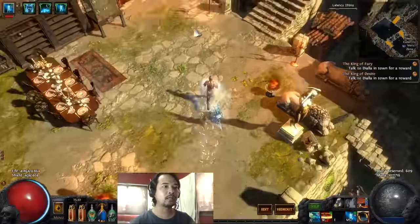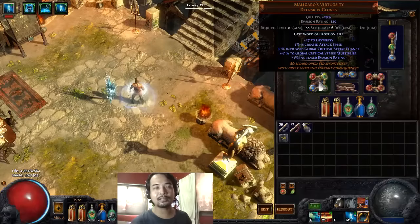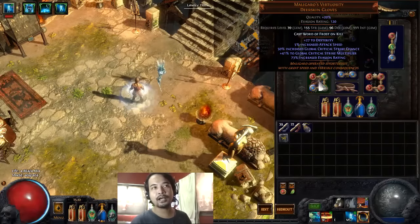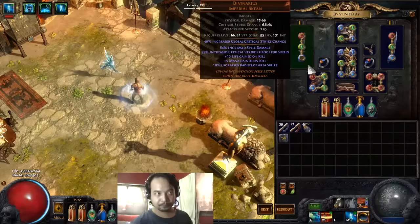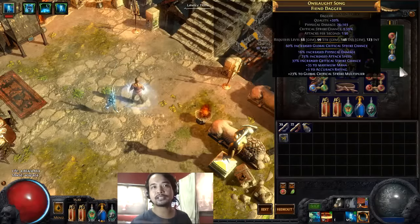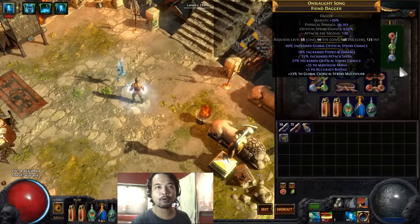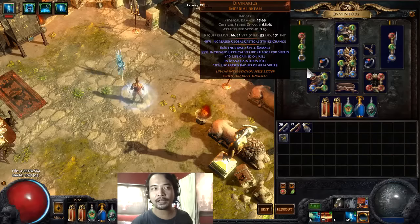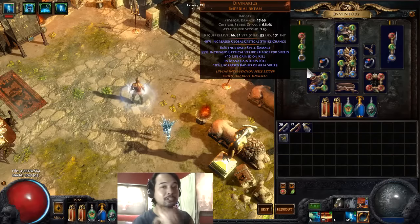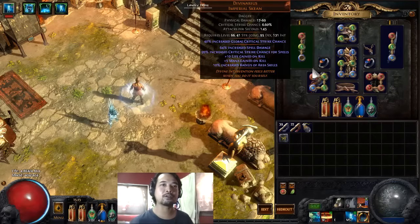So let's get into our gear set. We are going to be using Maligaros Virtuosity for the Gloves, since this is a crit-based build. We are going to be using the Divinarius and then a really good high crit chance dagger at 9.59% crit — I added a Global Critical Strike Multiplier on it. If you can't get anything like this, just get something with Global Critical Strike Chances, Global Critical Strike Multiplier, and spell damage — any of those three will be good for both daggers if you can't get something similar to the Divinarius.